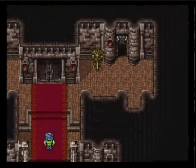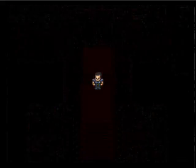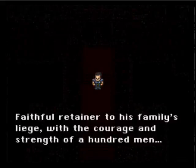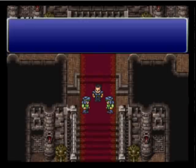Is this Frog from Chrono Trigger? No. That would have been cool though, right? So: Faithful Retainer, a family man, and he has the courage and strength of a hundred men. We are introduced to one of the fan favorites — Cyan.